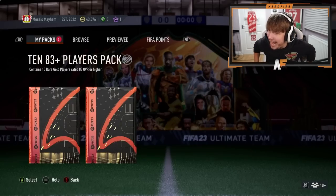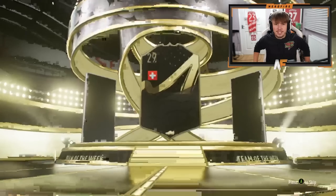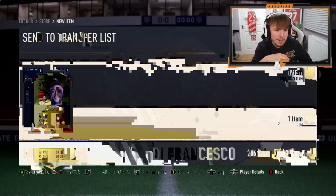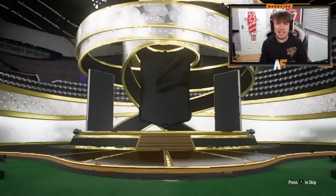Shout out to Aziz — he's got the attacker pack and the 10x83. Watching through Twitch because he's on Xbox, and it's a little bit laggy. The connection is quite bad so it's hard to make out the pack. For the icon pack — Spanish center mid, probably Xavi. Prime Xavi is not too bad actually, though the stream connection made it hard to see clearly.